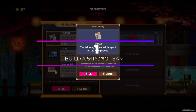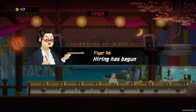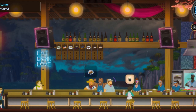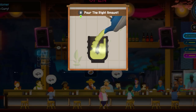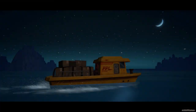Last but not least, build a strong team. The staff members you hire for your sushi restaurant can have a big impact on your profits. Make sure to build a team with a variety of strengths and weaknesses to cover all your bases. Hire staff with different skills for a more versatile team, hire staff who are friendly and efficient to create a positive atmosphere, and train them well to ensure they do their jobs properly and efficiently.